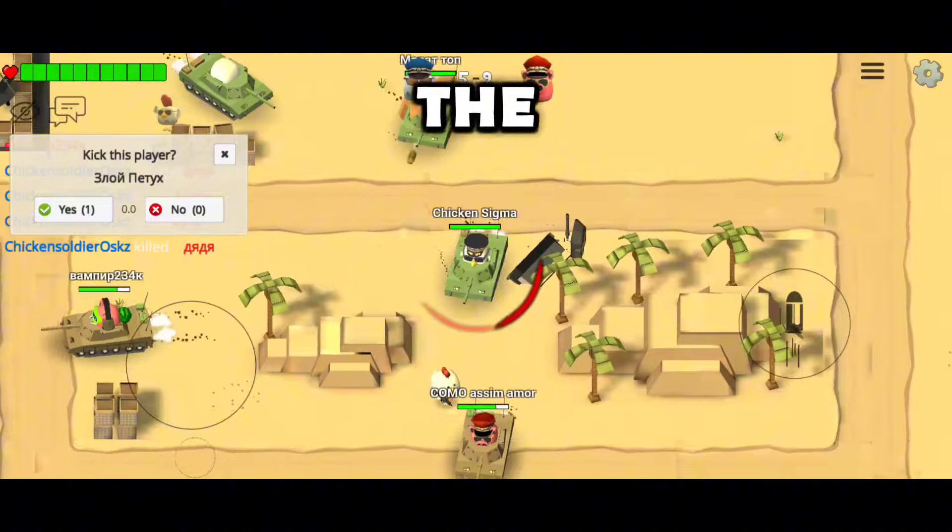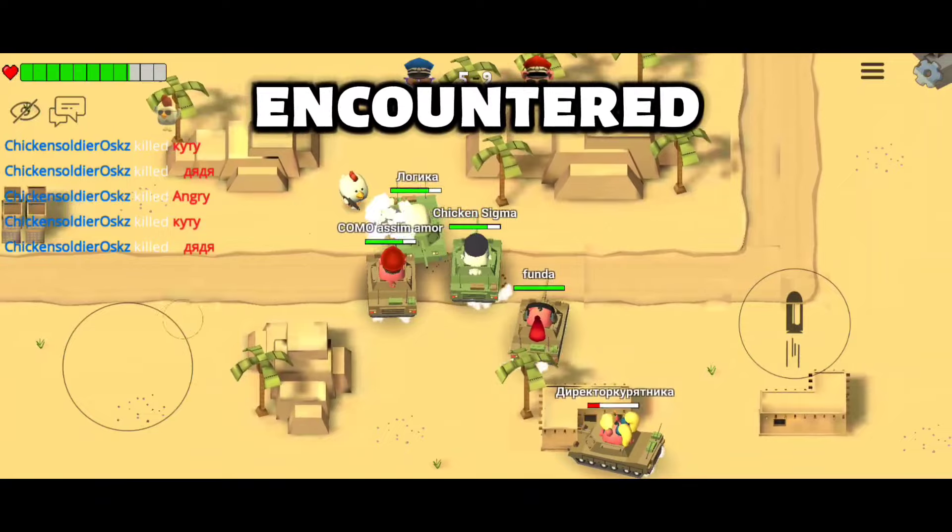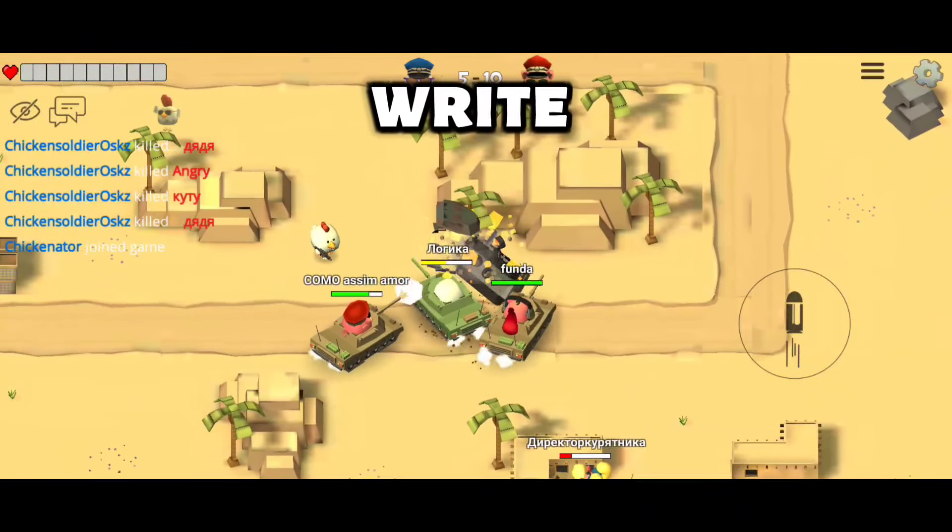Recently, while playing the tanks mode, I met a chicken that was just standing on the map. If you have ever encountered this bug, then write in the comments!